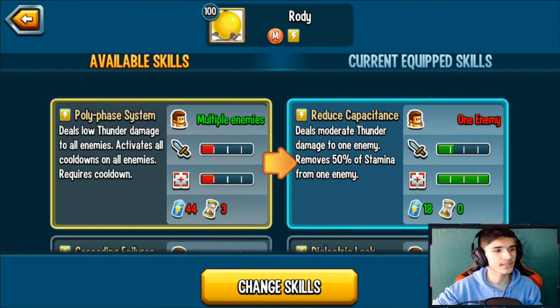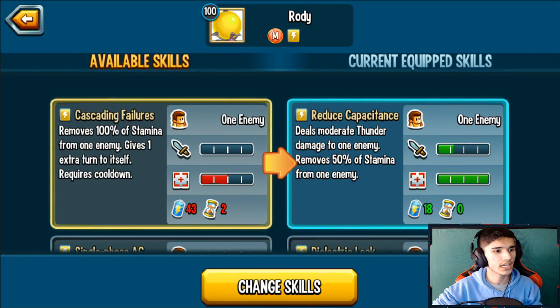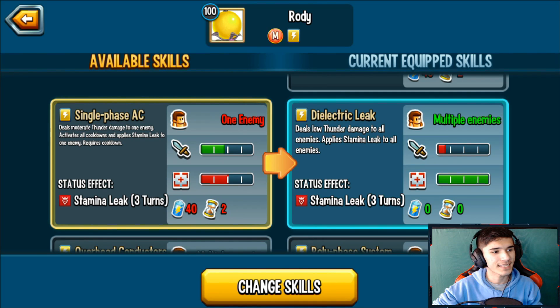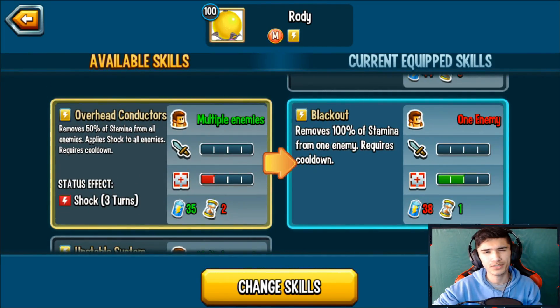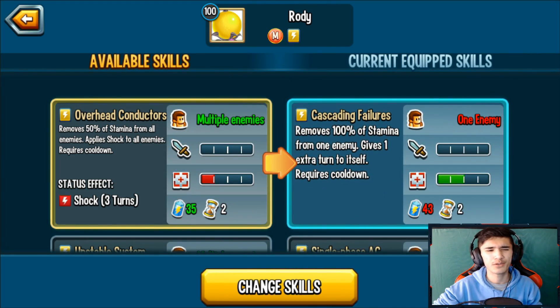Let's check out the skills. Poly Phase System deals low damage to all enemies and activates all cooldowns on enemies — that's awesome. It also removes 100% of stamina from one enemy and gives one extra turn. Single Phase AC deals moderate damage to one enemy and activates cooldown and stamina leak on that enemy — so it's a single-target stamina leak and CDA. And there's another 100% stamina removal, though having two of them might be redundant.